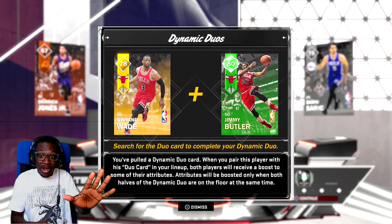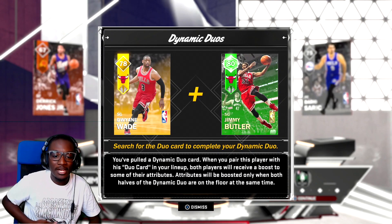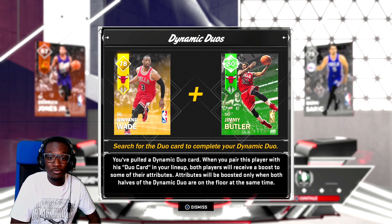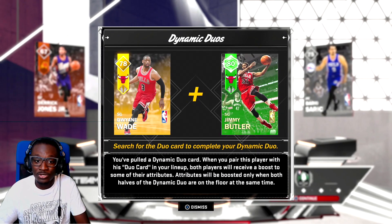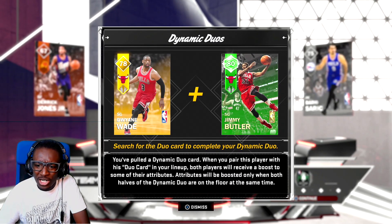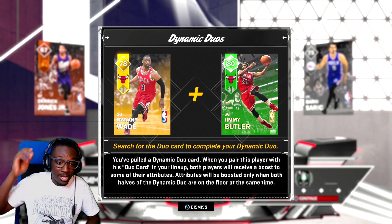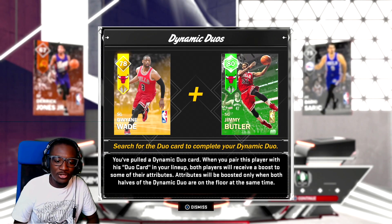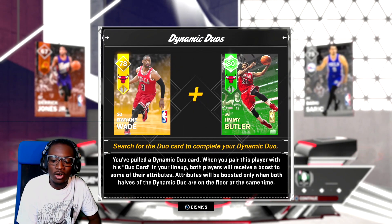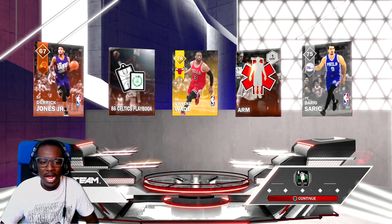Oh it's Dwyane Wade! Yes! The Heat connection! Although he's in a Bulls uniform, he's Wade County all day. Dynamic duos — if you guys are new to MyTeam and didn't do it last year, this will be new for you. Search for the duo card to complete your dynamic duo. This one is an 80 overall Jimmy Butler, though it looks like a young Jimmy Butler — maybe his rookie year with the short haircut. Attributes will be boosted only when both halves of the dynamic duo are on the floor at the same time.